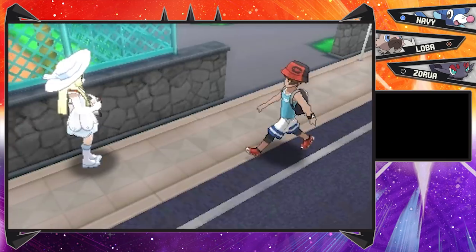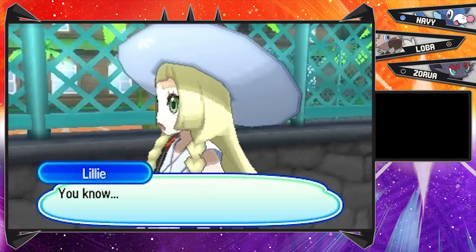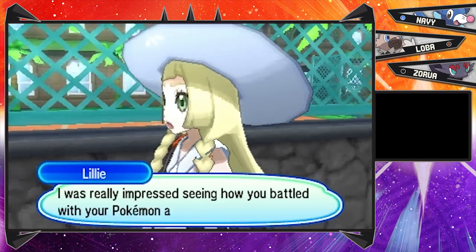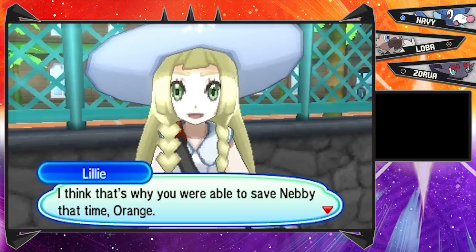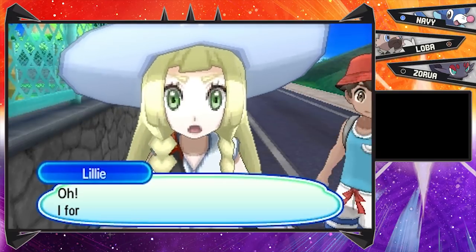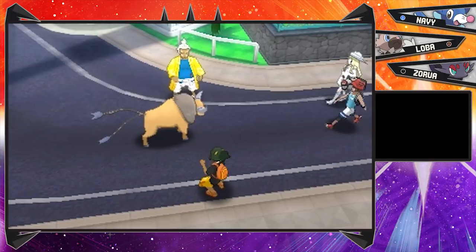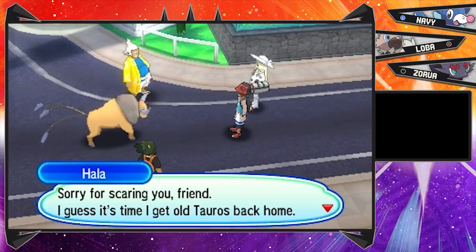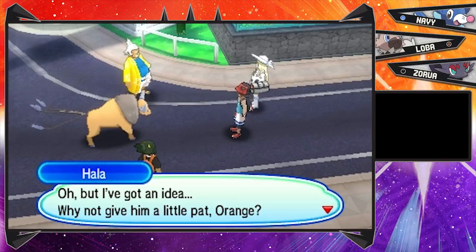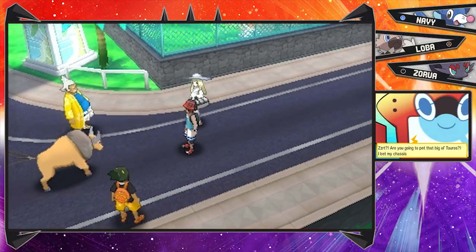I'm very excited to head to the city because I am a sucker for character customization. Hauoli has got an awesome clothes store. Lily says she was really impressed seeing how I battled at the trainer school. Then Hala appears - I forgot about the Tauros! They said they took care of it, but apparently they're playing with it. 'If it isn't Lily and Orange! Sorry for scaring you, friend - I guess it's time I get old Tauros back home. But why not give him a little pat, Orange?' Pat the Tauros? Do you see the horns on that thing, Hala? Are you crazy?